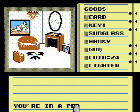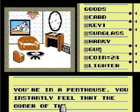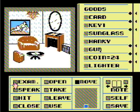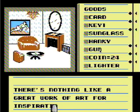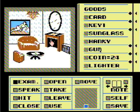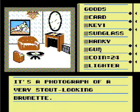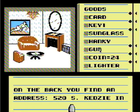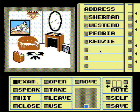Alright, you're in a penthouse. You instantly feel that the owner of this place is well off. Yeah, well, it's a penthouse - that kind of happens. There's nothing like a great work of art for inspiration. Alright. It's a big, round, well-polished mirror. It's a photograph of a very stout-looking brunette. On the back, you find an address: 520 South Kedze in Chicago. Cool, new address.